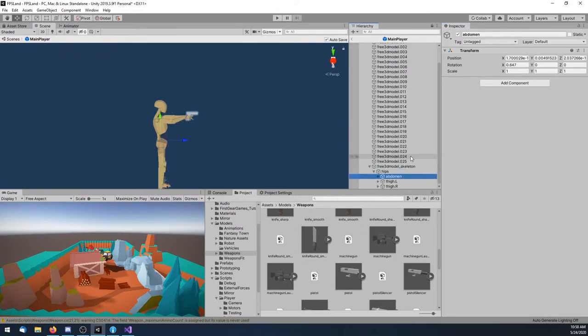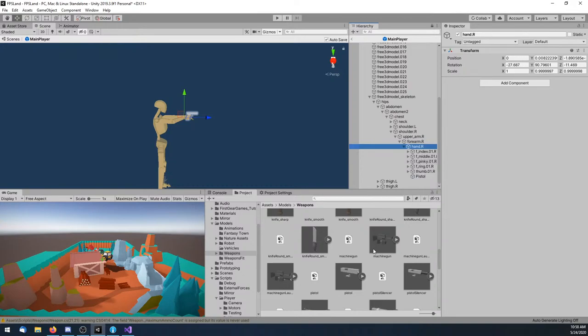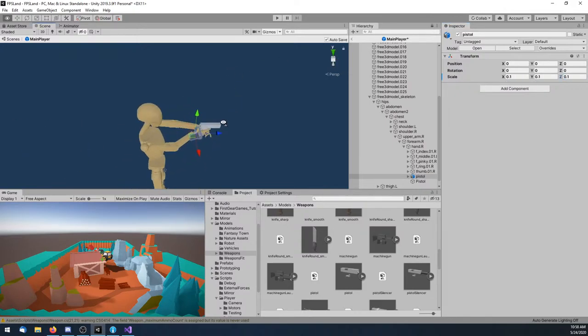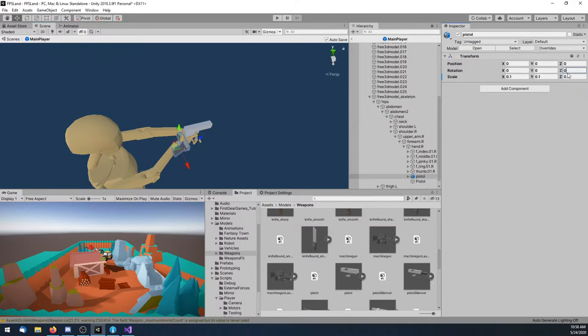That's gigantic. Let's try to get it close. First get the rotation — okay, the rotation is right. Now I'll try to line it up. I think a scale of 2 is probably too big. I'm going to turn off autosave because it's making things slow.